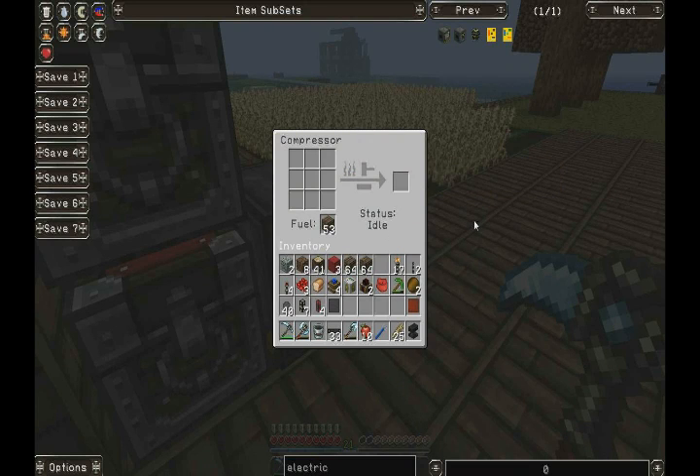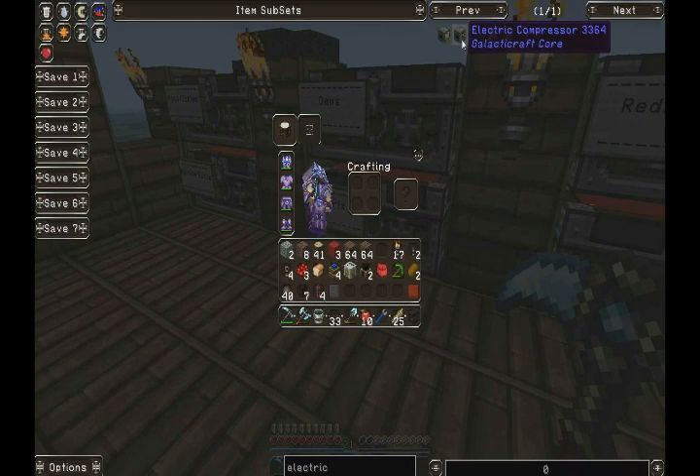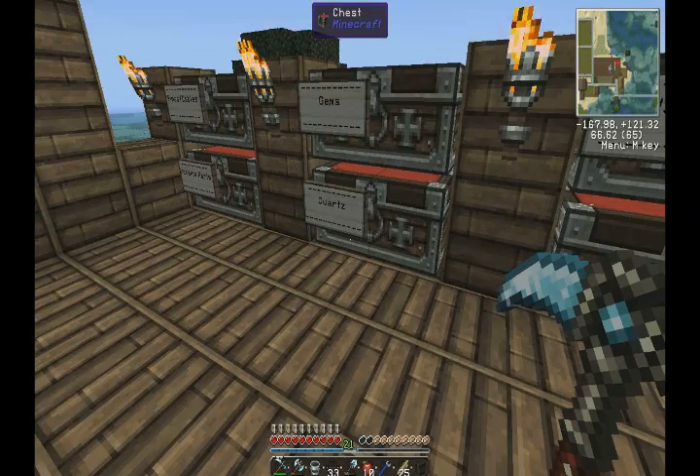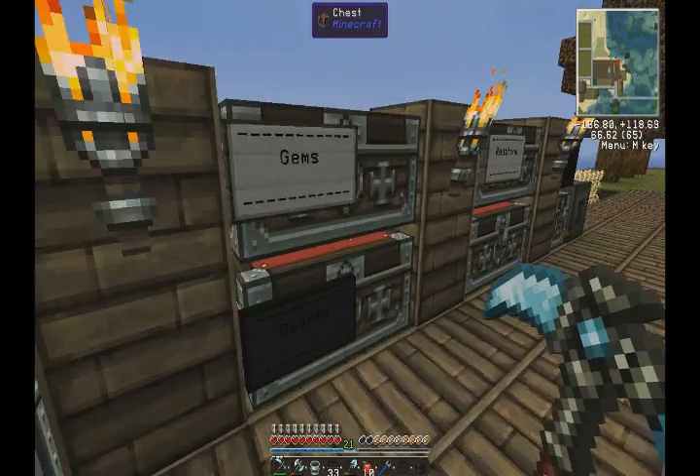We can use that electric compressor to build more, because you do need to compress a lot of metals. That's an understatement in Galacticraft, believe me. It takes a lot of compressed metal to make a rocket, that's all I'm saying. So all we need now is the steel plates — three more steel plates. We should probably take all the steel with us. There are those diamond blocks I was talking about.